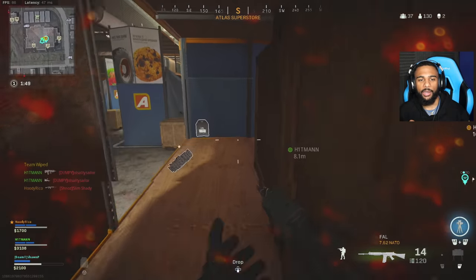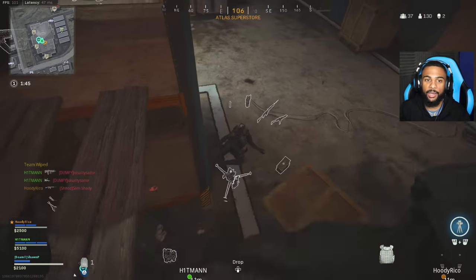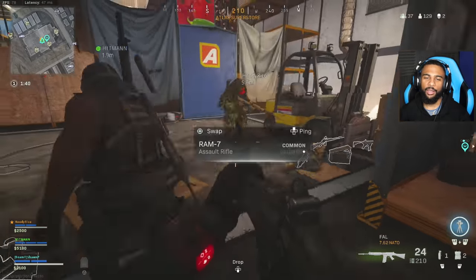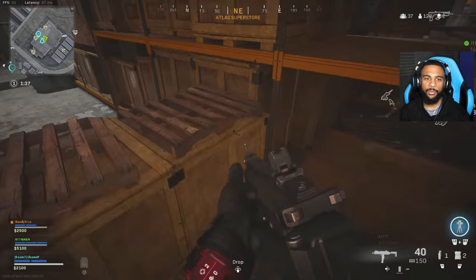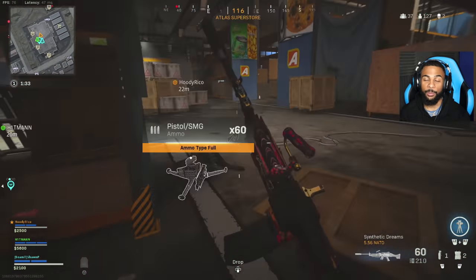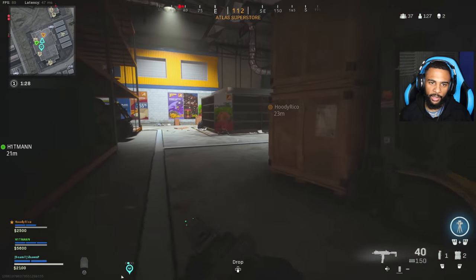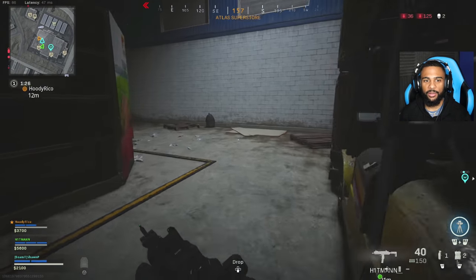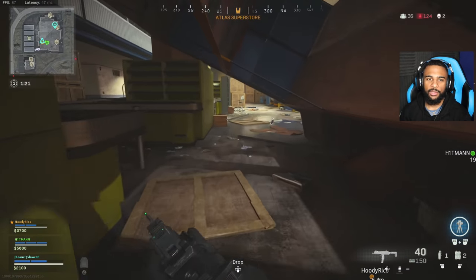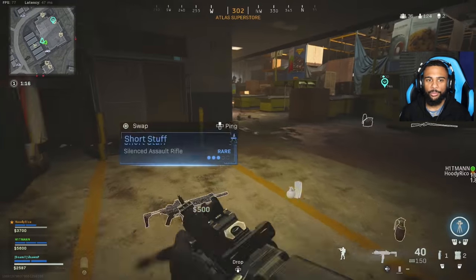Just to recap: I call out there's two teams, I wait for my boys to push up, and I watch behind them in case somebody tries to flank. As we all push in, Yellow pushes in a little too much, ends up in a bad spot, and gets C4'd. I try to help him out, get knocked, call out Green — 'he's right under you to your left.' Green gets the knock, scares the other guy away, Yellow gets another knock, and Green finishes it.